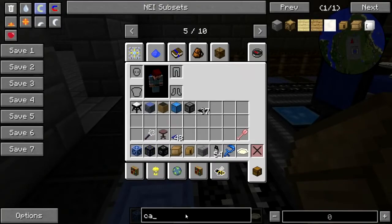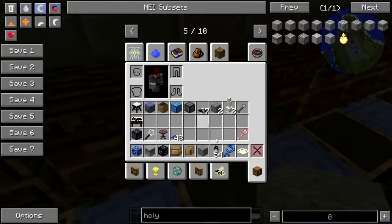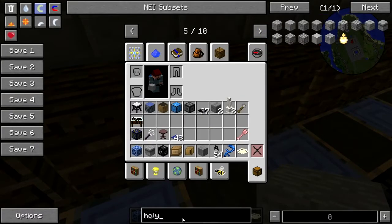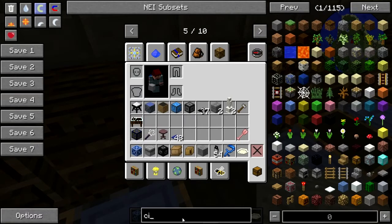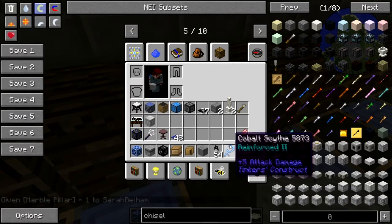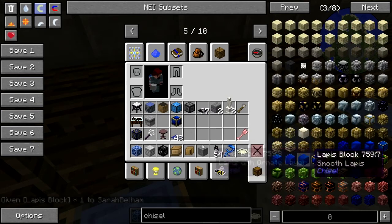Let's put some statues or something in there. Cute - but that's not really what I wanted, doesn't really go with the decor in here. Marble - yeah, try a marble pillar, let's try that.